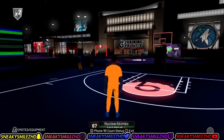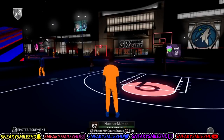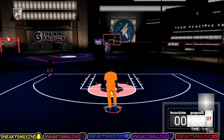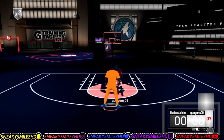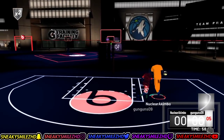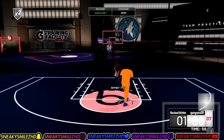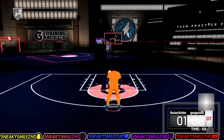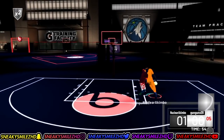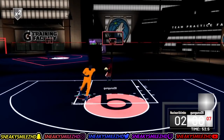Once you join, you just keep doing this process over and over. Go to the endorsement, attend the event, don't do anything else, press the home button, join a session, and repeat. Once you're done and you get your check from the VC place, it adds it all up. So if you got like 1,000 VC per event and you did it five times, you'd have 5,000 VC on your check.